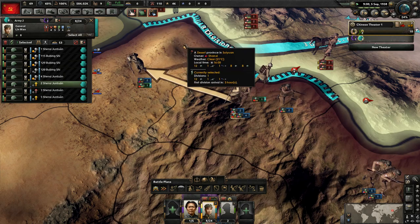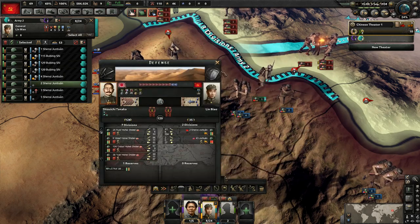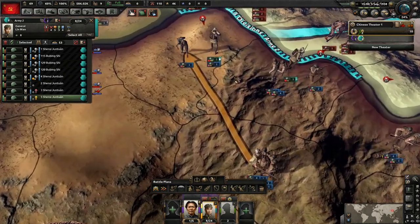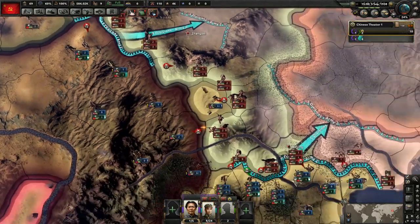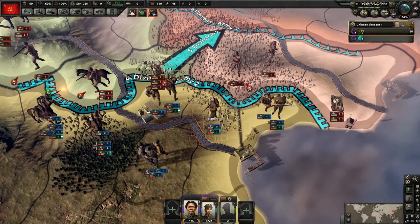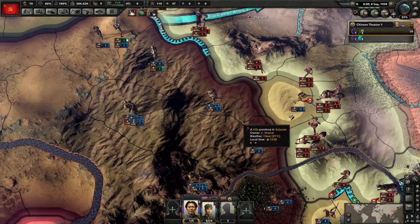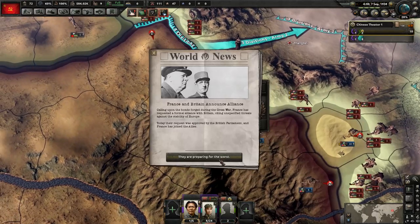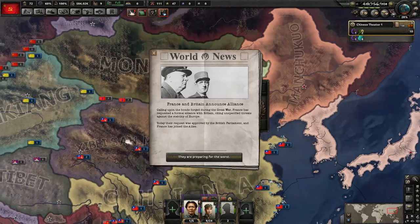The same thing's going to happen here probably — they haven't reinforced yet. They will have to defeat them but one division doesn't have much of a chance against all these guys. They're attacking again here now. Starting to see some problems here as we knew it would eventually happen. Look at the Chinese strength — it's low everywhere. They are out of equipment. This is what always happens in China — they have trouble with that equipment, they just don't have the ability to build much equipment.